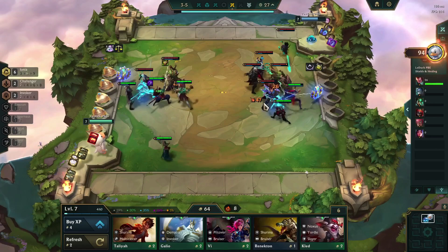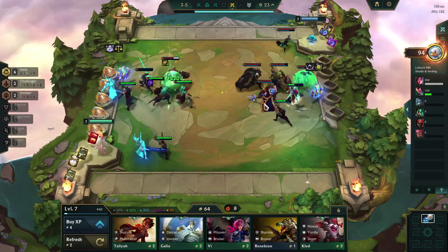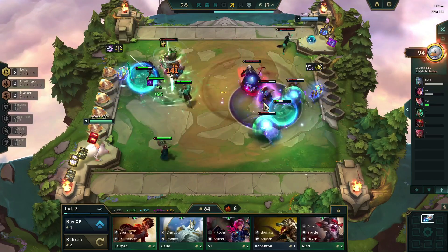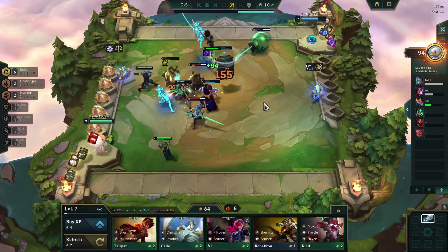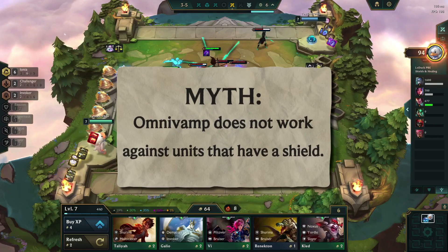While it's not completely unreasonable to assume there might be an interaction that disables Omnivamp — similar to how Freljord used to deactivate the Ionia passive — at least for now every test has showcased that Omnivamp against shields is working. Sometimes the heal is just lower than anticipated, especially because of anti-heal effects, so until I receive further proof that Omnivamp has a bug, I consider this one busted.